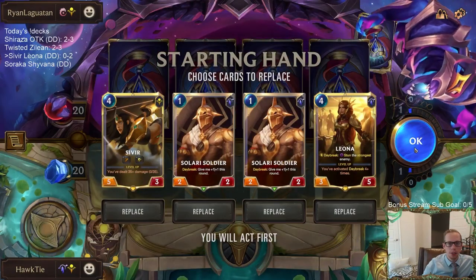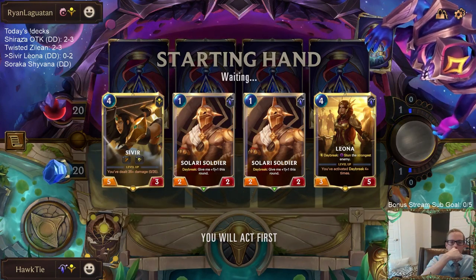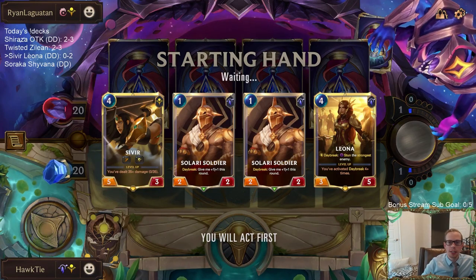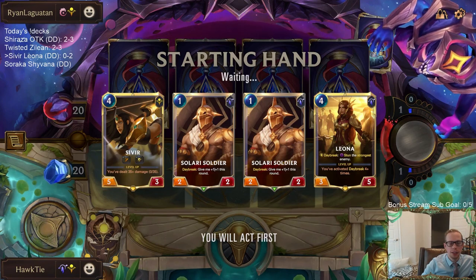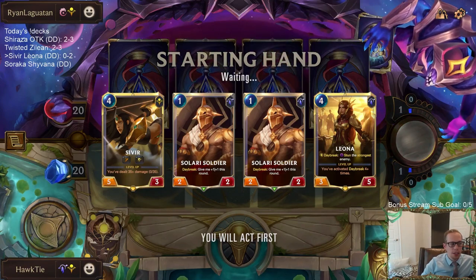This matchup is going to be a little more our speed because we're playing a lot of small things, and this is a pretty decent anti-aggro deck. That's what Daybreak units are good against - aggro decks. But they're not good against things that go super big like Nasus. So I think we've got a better shot here.